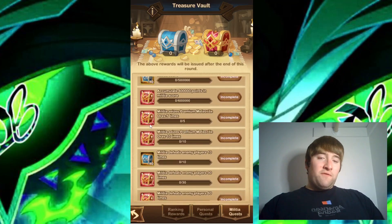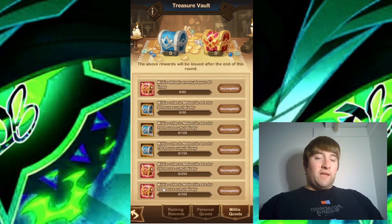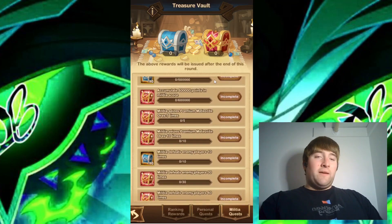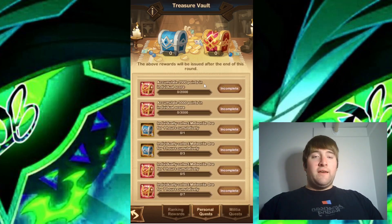Looking at the chests, some of these look new — like militia seizes premium meteorite ore five times. I didn't look too much into the quests during the first round, but some do look new. They might have also decreased some of the requirements, like for the militia collecting meteorite ore cumulatively for an x amount of hours — I think some of these were a little bit higher before. If they are decreasing some of the requirements, that would be very nice to see.